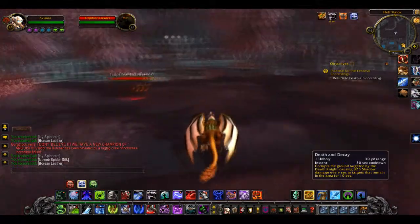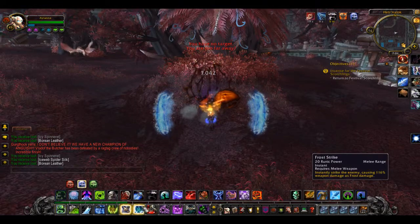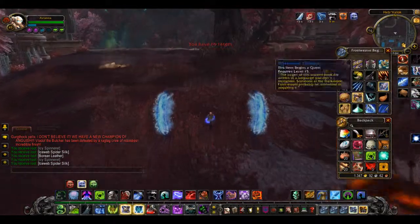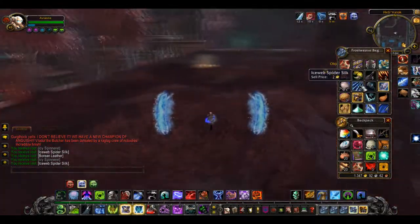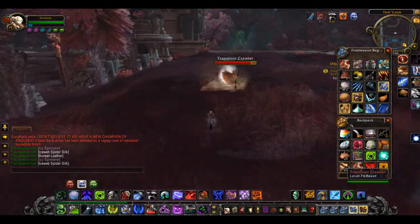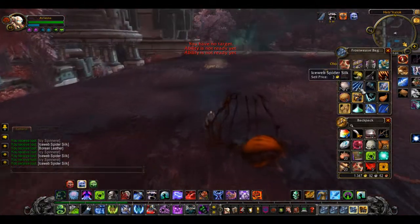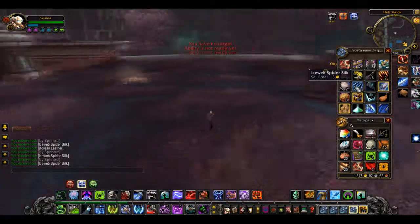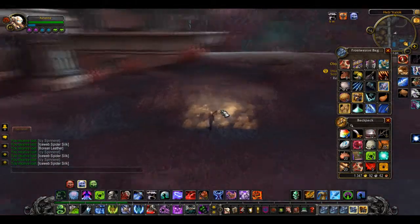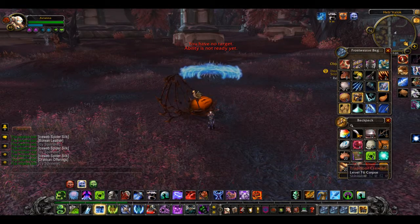There's one — go kill these spiders, just do your thing. One shot! And the first drop I get is iceweb spider silk — this is exactly what you're looking for. As I mentioned, they are selling for 15 gold a stack. The drop rate is great and you can get about 20 in 15 minutes, which works out to around 250 gold.